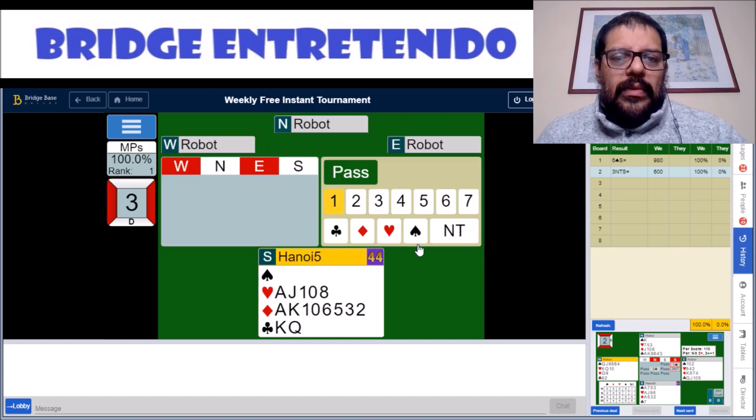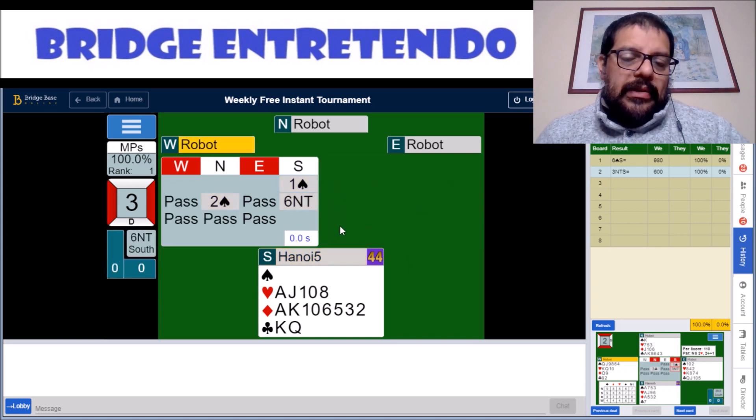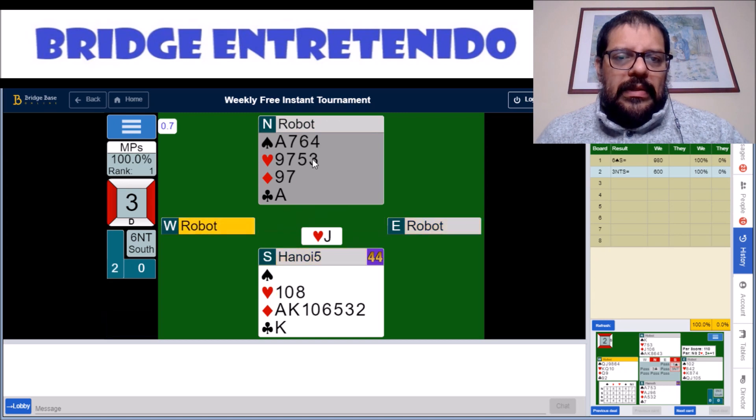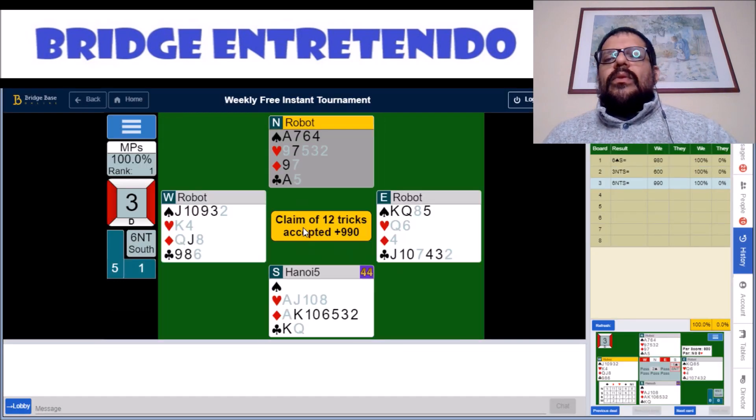Hand number three. We can start with one spade and then beat six no trump. It's very unusual, but it's the way we can do it so that the robot makes the mistake it's going to make. We cash our cards and the rest is ours — good enough for 100%.